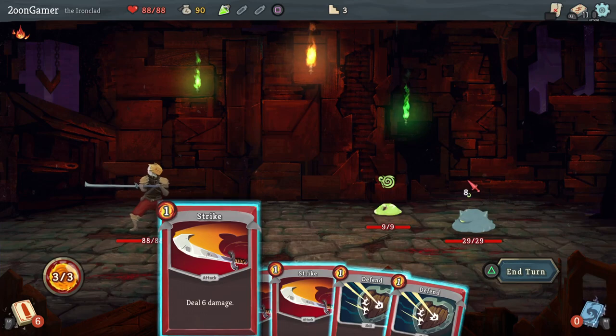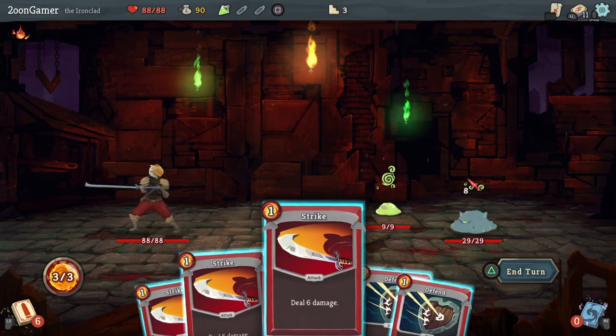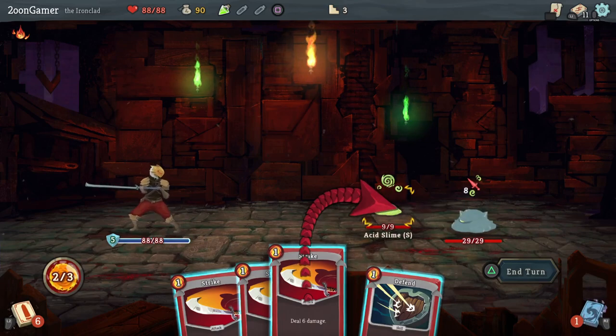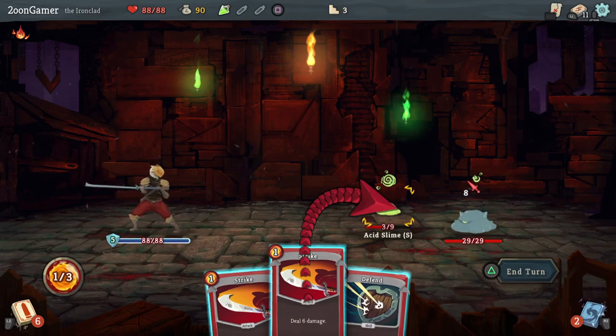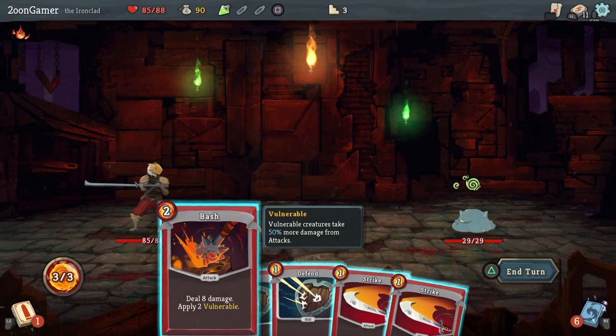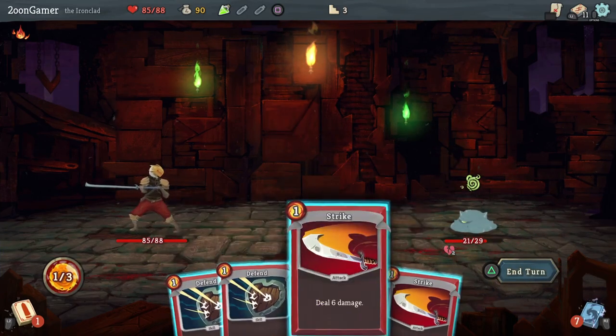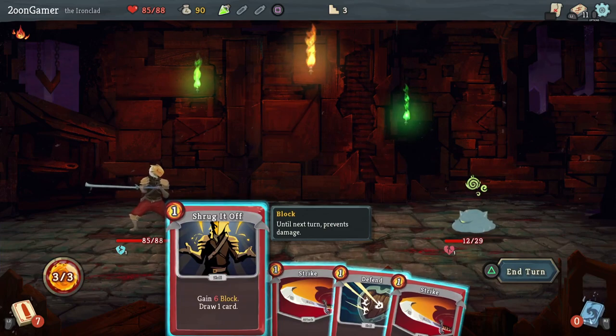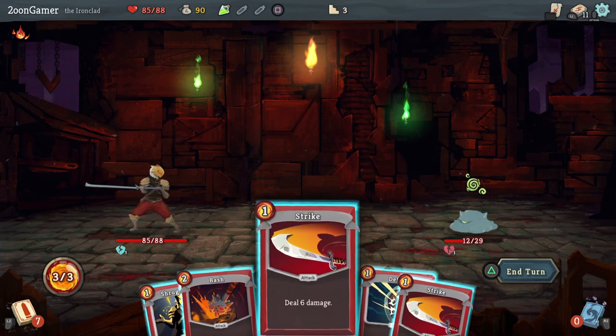Now it's getting more complicated with the more cards you have. The different enemies — one is doing some sort of magic that could be on me or buffing their ally, and the other one is doing eight damage. We probably want to do at least one defend and try to kill one enemy early to avoid multiple damage. We've only taken three damage — it looks like he's gonna do magic next time, so I'll do bash to make him vulnerable and then get a strike in.